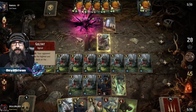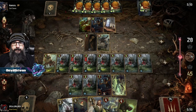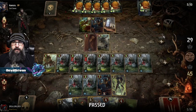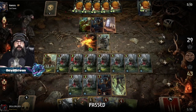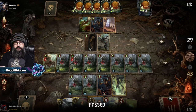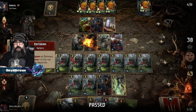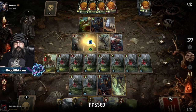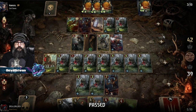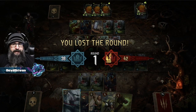So he needs... he gets one Thrive. Let's see — the 13 does it. He's got to use leader abilities. That doesn't do it. He goes down a card. He can't bleed us now.